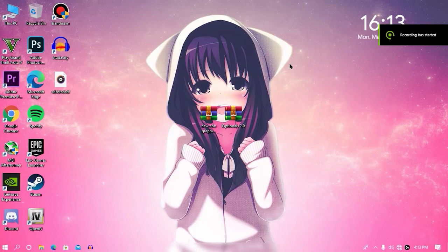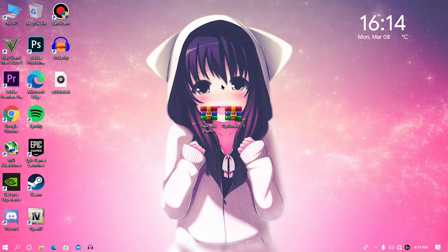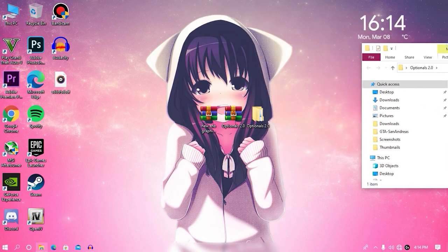Without wasting any more time let's get started. As you can see we are on our desktop screen. The first thing you need to do is download these two files from the link given in the description — the links are direct. If you have any trouble downloading the files, please check the links in the description or find a video on the iCard. After you've downloaded all the files, make sure to extract your optional file to your desktop or any specific folder you want.